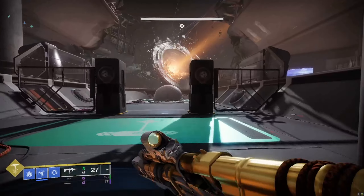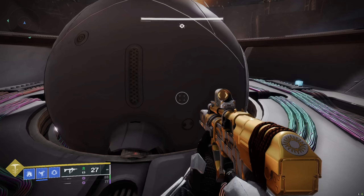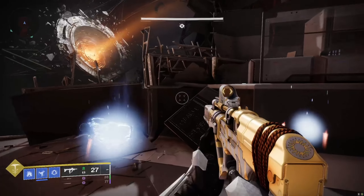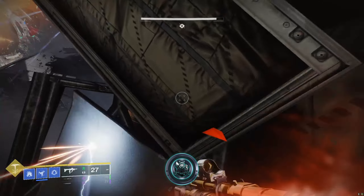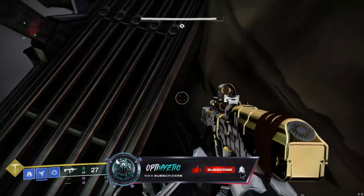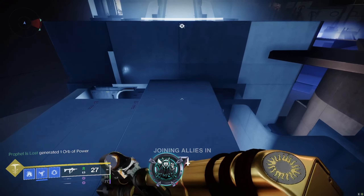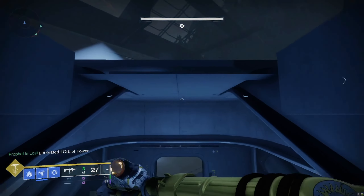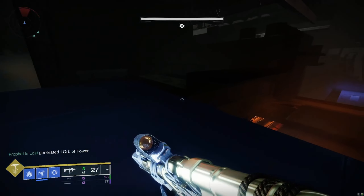What's going on guys, welcome back to the channel. Trust me, you don't want to click off — the Vesper's Host dungeon is the thing to do in Destiny right now. It has all the new weapons, including the grenade launchers and the Icebreaker specifically. The first encounter has an insane skip that actually completes the encounter and gives you the loot. It is so easy to do, and if you're trying to farm the full dungeon, this will save you a lot of time.